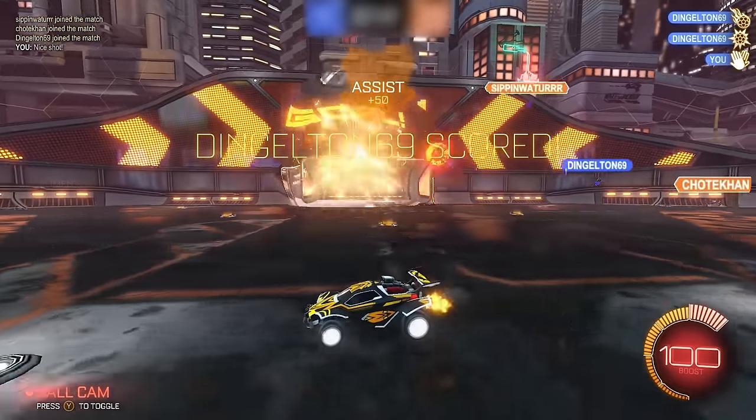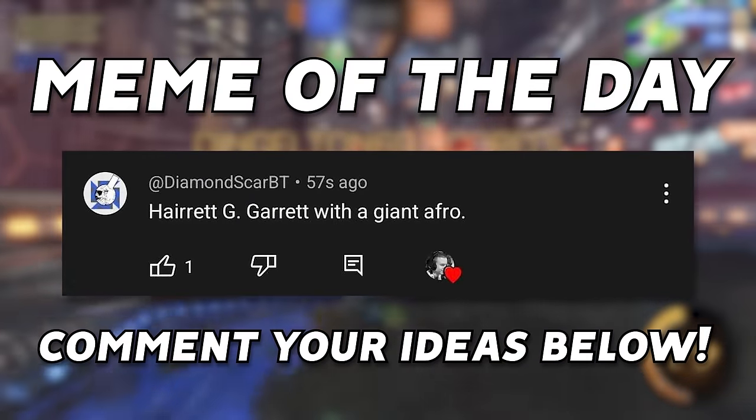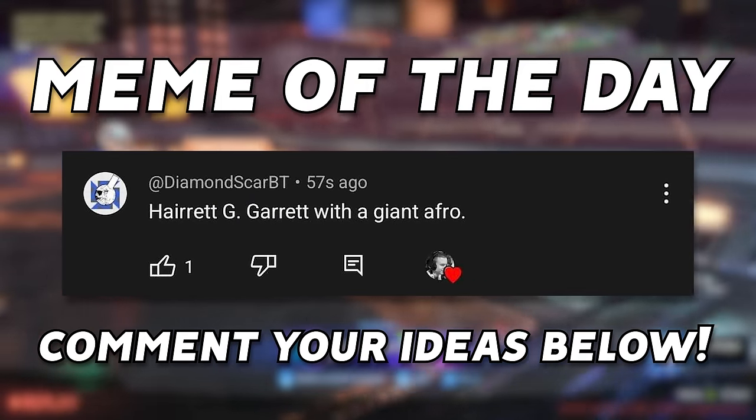Before we get into the games, we've got the meme of the day. Today we have Diamond Scar with Garrett G — Garrett G with an afro. This should be interesting.